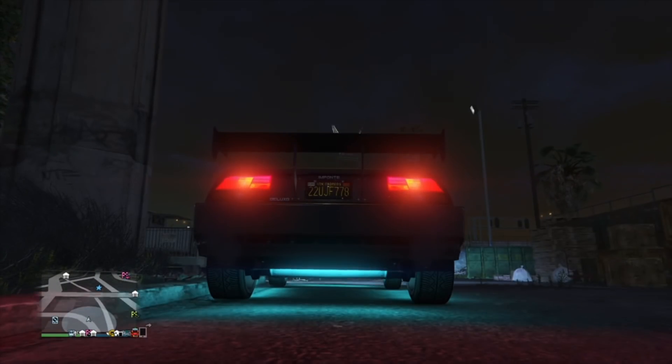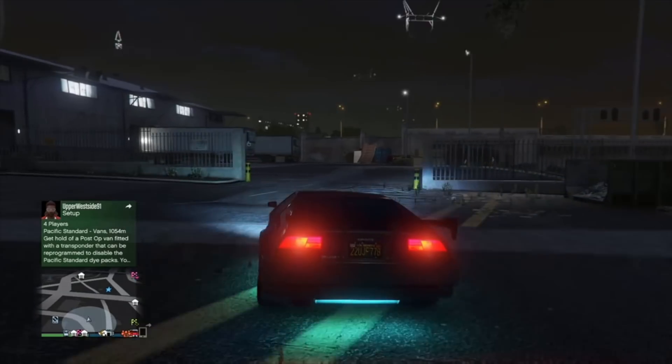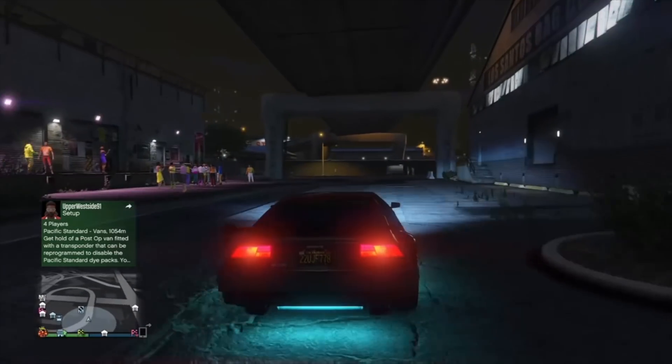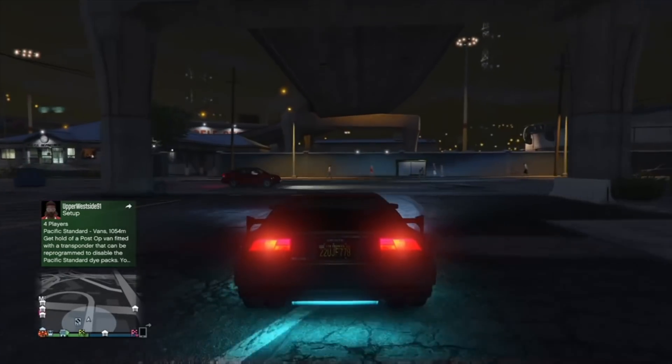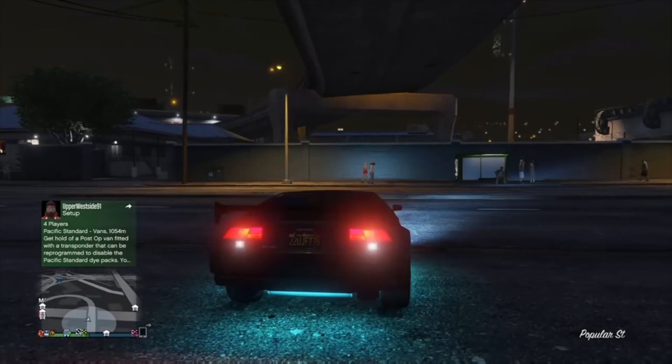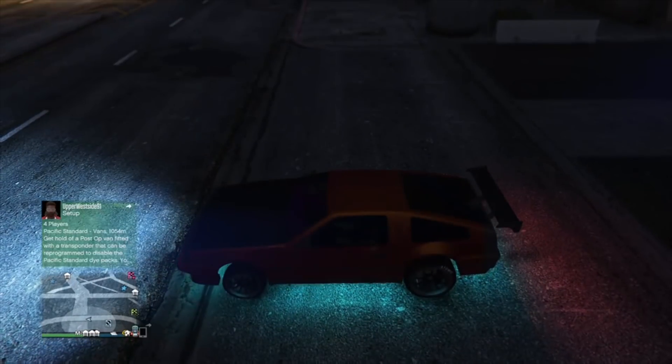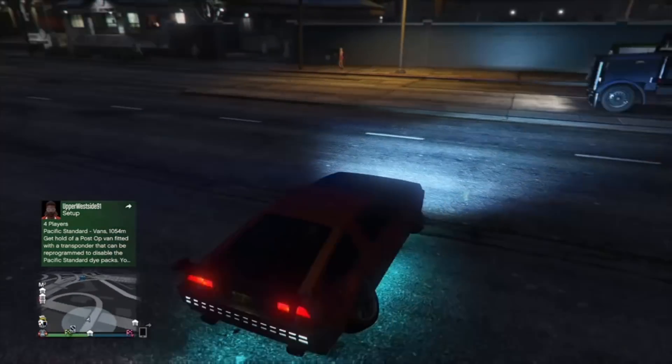Once I'm able to see my car, I won't have a custom plate anymore — it'll take the plate from the RH8. See, right there — my plate changed. You actually spawn near your nightclub, which is great. Once you're back at your nightclub, open up the interaction menu and request your MOC. Make sure you have personal vehicle storage and that there's nothing in your MOC so you can put the car in there.